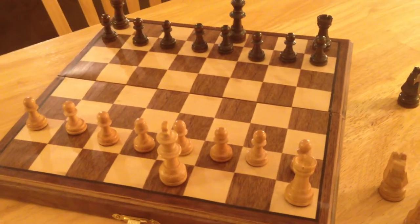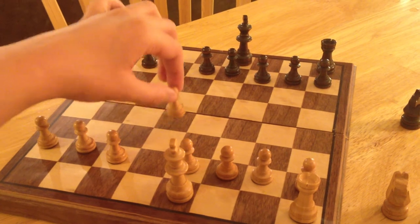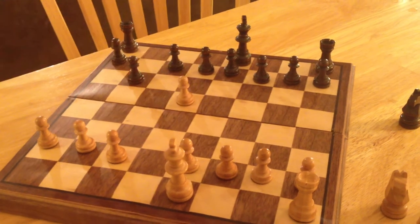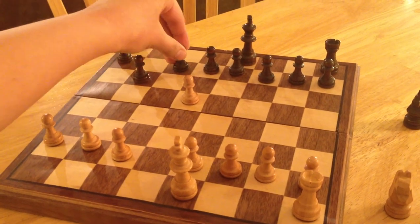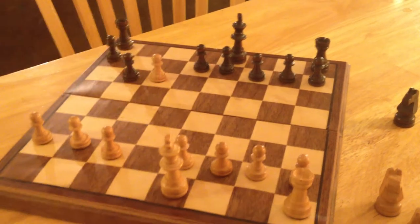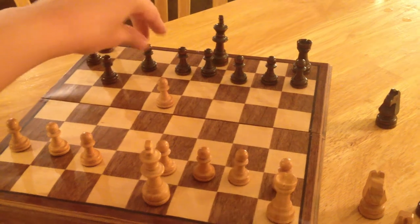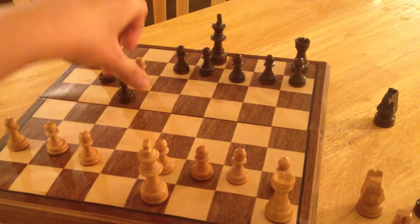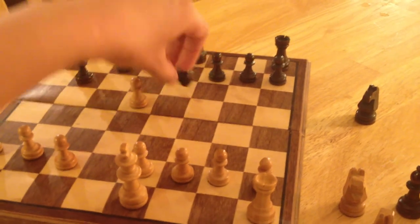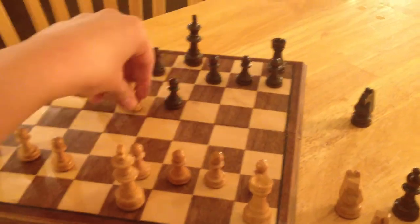Another rule is en passant, where if this pawn moves up here and you move here, then this pawn — if it were to move two spots because it's the first time it's moving — this pawn can capture like that. So it's used if this pawn is trying to get out of being captured by moving two spots; you have the rule en passant where you can take it. Similarly, if this pawn moved up two, you can take it like that, or you can choose not to take it and just move there.